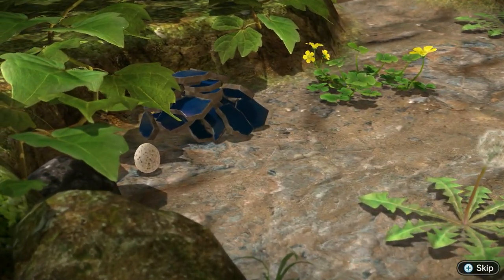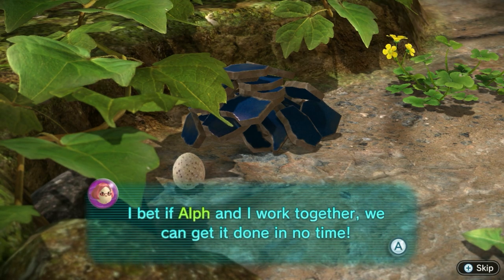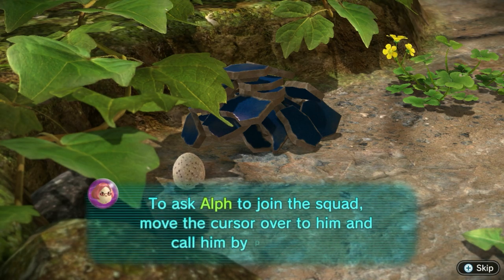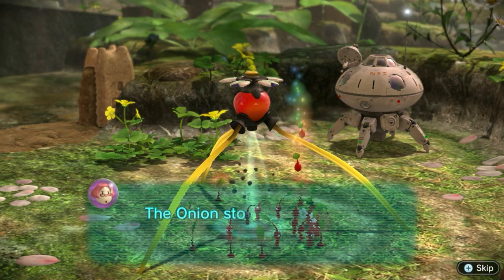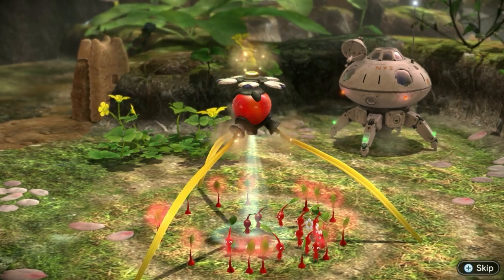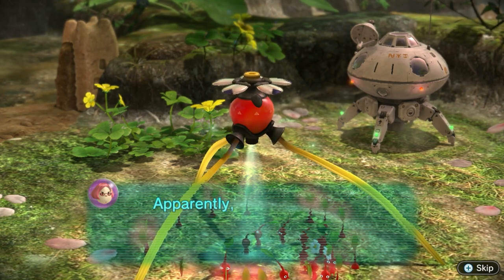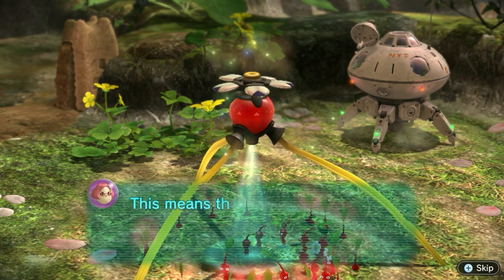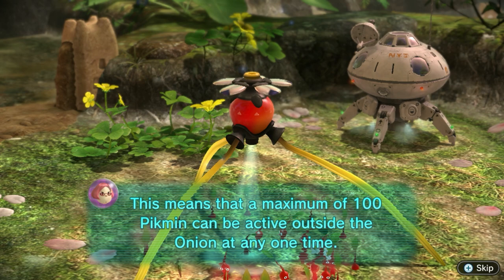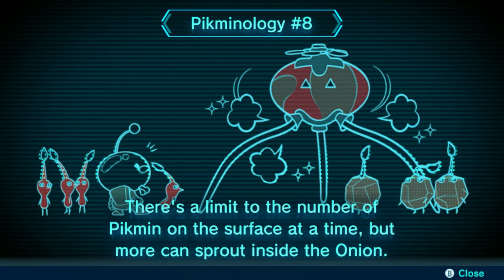On the opposite shore, there are materials for building a bridge. I bet if Alf and I work together, we can get it done in no time. To ask Alf to join the squad, move the cursor over to him and call him by pressing B. The Onion stopped spitting out seeds, but the Pikmin inside still seem to be increasing in numbers. Apparently once the surface population reaches 100, new Pikmin are born inside the onion. This means a maximum of 100 Pikmin can be active outside the onion at any one time.